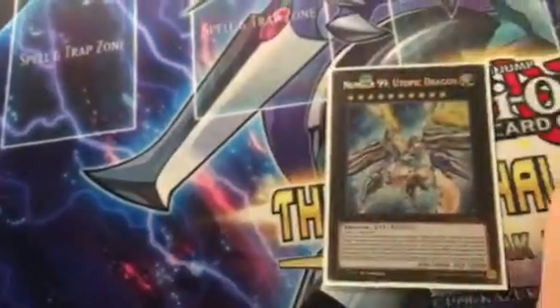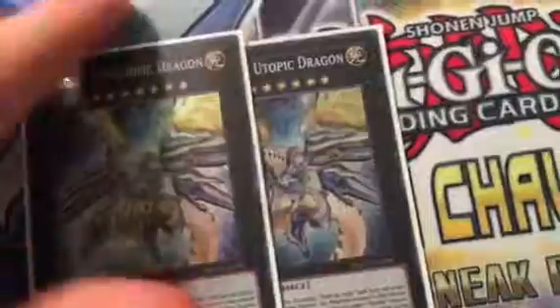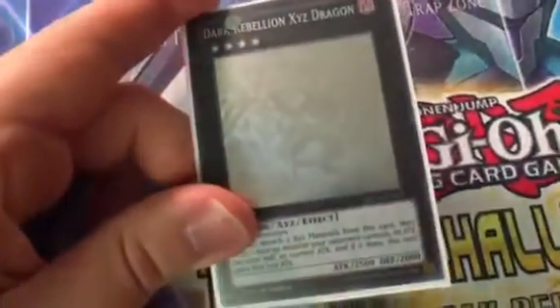Next, we have two Number 99, Utopic Dragon. Fun fact — his serial number is 99, so that's kind of cool. And then we have the one Dark Rebellion Xe Dragon. Really cool-looking card, really good effect. Ghost Rare — trying to get a good angle of the actual card here.